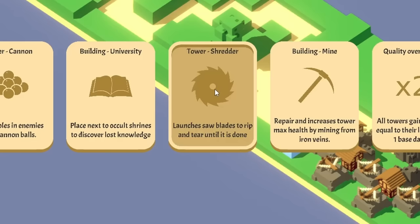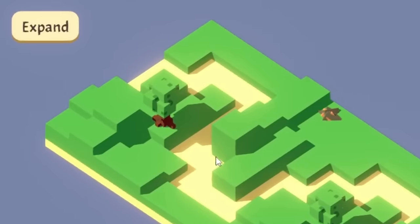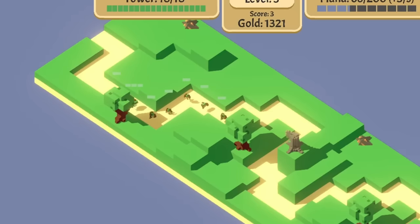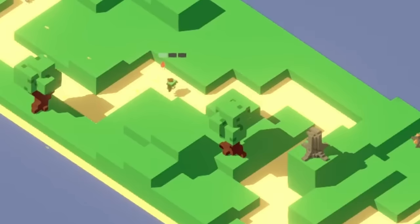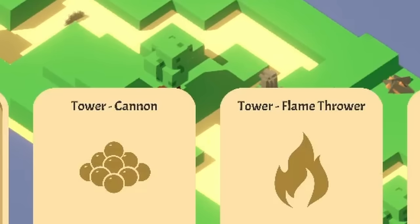I wouldn't mind starting with a shredder too — that's pretty powerful to begin with. So let's plop in a shredder right here. This could be very deadly for these little goblins. Let's watch it destroy every single one of them. Except for you — I'm gonna name him Carl. I don't like Carl very much. He's dead.